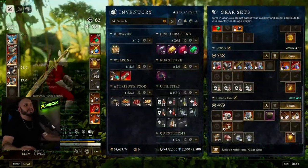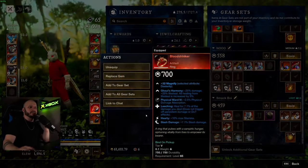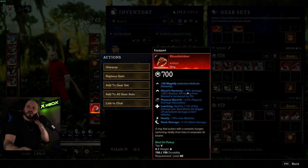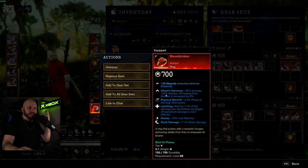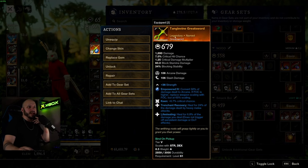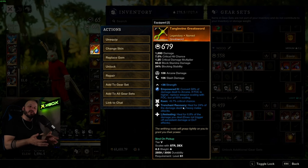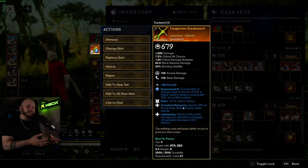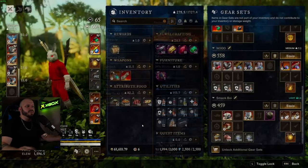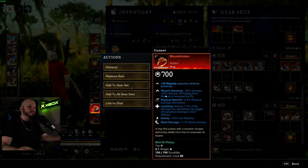Now to go over the gear — very simple stuff. I just have the Blood Drinker, which has slash damage on it, that's what I added. I know it's 25% less damage technically, but you get 25% life stealing and all healing from life steal is increased by 5%. So I'm using the Tanglevine Greatsword — I didn't even upgrade it to 700 yet. It has Keen, Trenchant Recovery, Life Stealing. So all your heavy attacks heal you for 24% of your damage done, and then the life stealing kicks in, which should be about 7% or 7.1 at 700 gear score, which is also amplified by Blood Drinker.